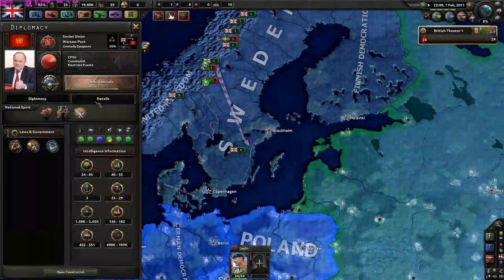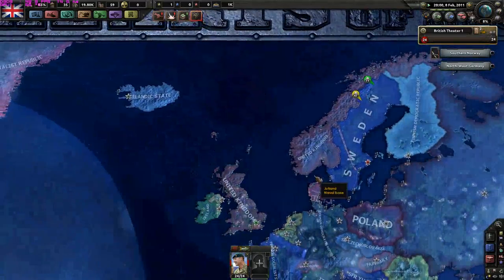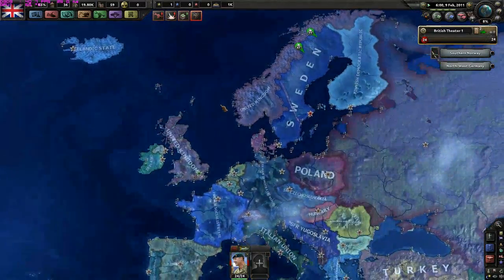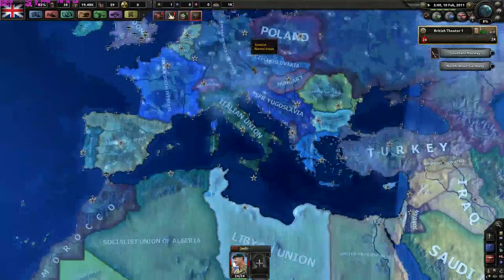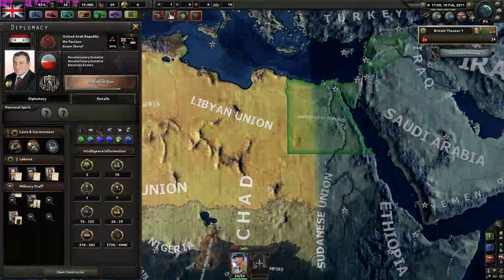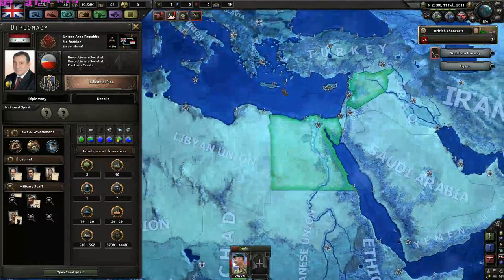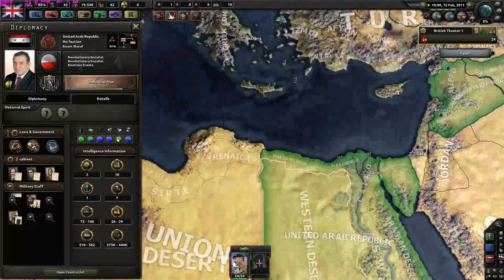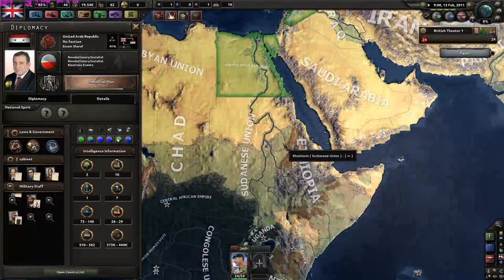I just have to be sure not to declare war against any communist countries, because they may join the Warsaw Pact. The United Arab Republic - they only have two divisions, but I have no naval base close enough to invade them. My closest base is in Gibraltar - it's actually possible to invade them from there.